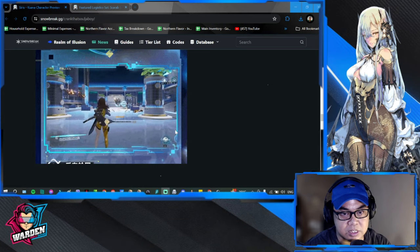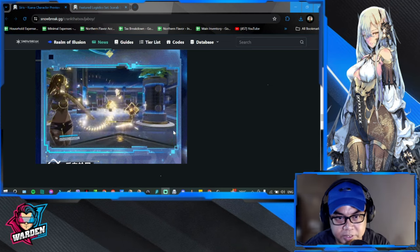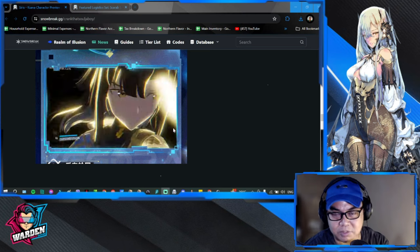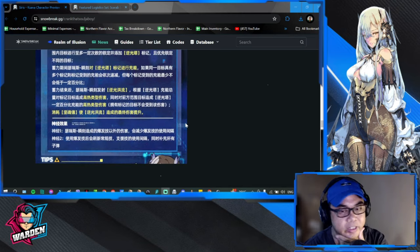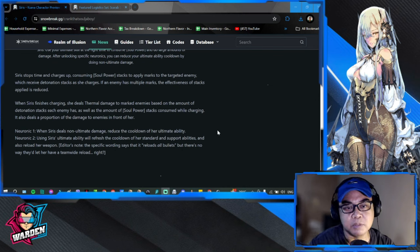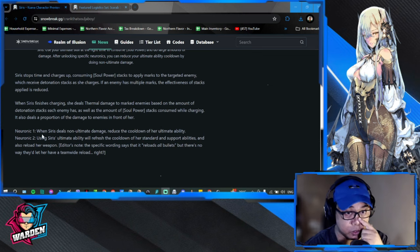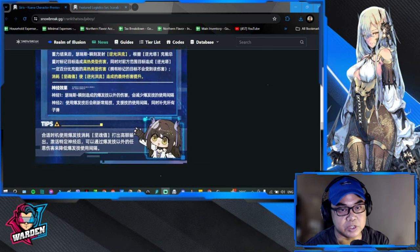Her ultimate ability is called Reverse Rebirth. From the animation itself, the damage appears to be up to six figures — though it might be five. Sirius stops time and charges, consuming soul power stacks to apply marks to target enemies, which receive detonation stacks as she charges. If the enemy has multiple marks, the effectiveness of the stacks applied is reduced. When Sirius finishes charging, she deals thermal energy damage to marked targets based on the amount of detonation stacks on each enemy and the soul power stacks consumed while charging. It also deals a proportion of that damage to enemies in front of her.